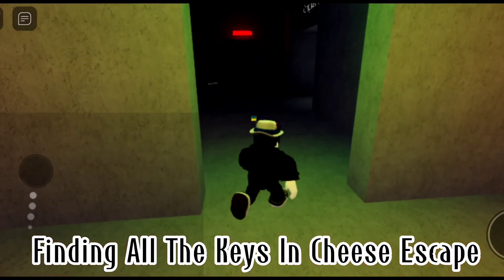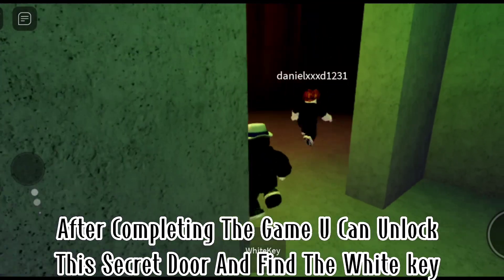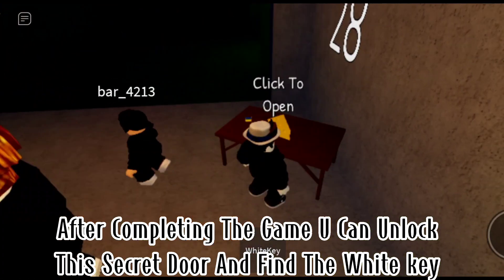Finding all the keys in Cheese Escape. First one: the white key. After completing the game, you can unlock this secret door and find the white key.